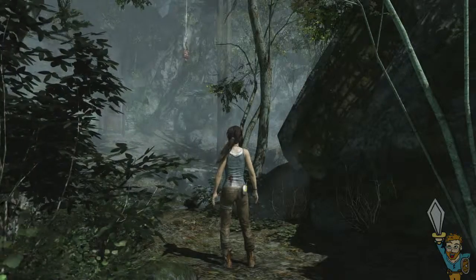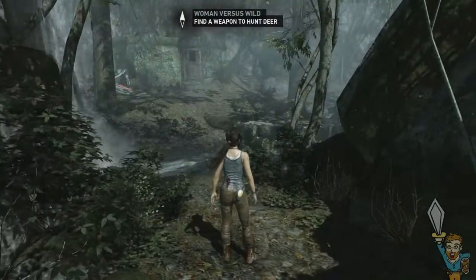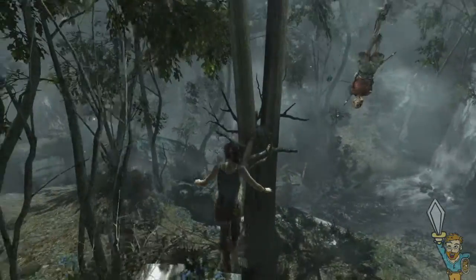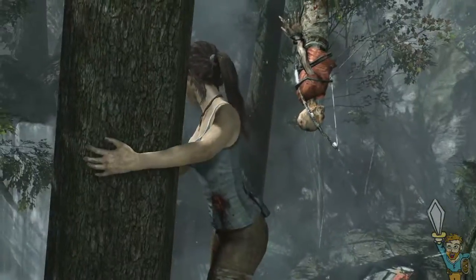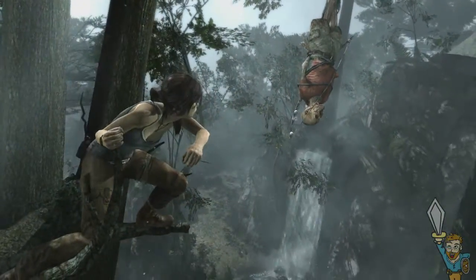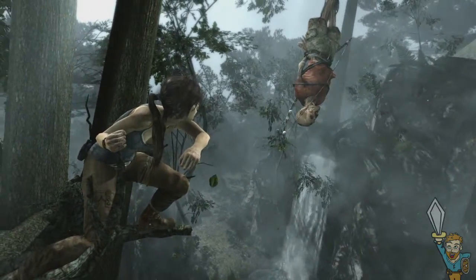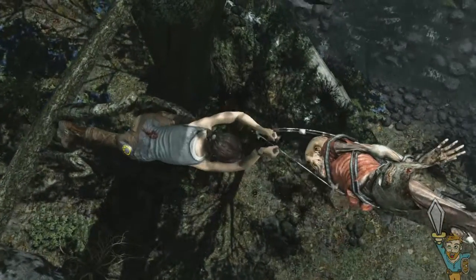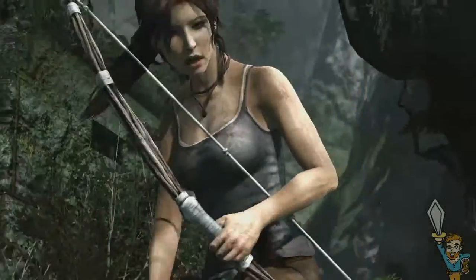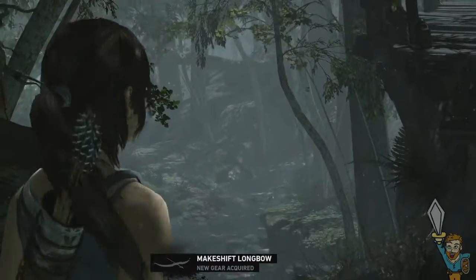I can use that bow. What's with the hanging upside down thing? Find a weapon to hunt for deer. Oh look, there's a bow — and a hanging mummy. Let's get this guy down. What am I gonna do when I get there? I'm just probably gonna grab it. Wait until he swings just a little closer... got it. She is not easy on herself. That thing is gonna get infected. Makeshift longbow — yeah, I'm sure it does.